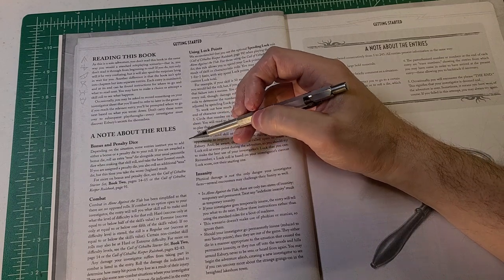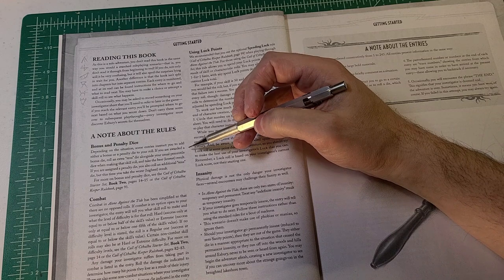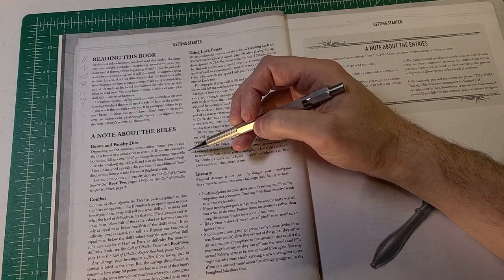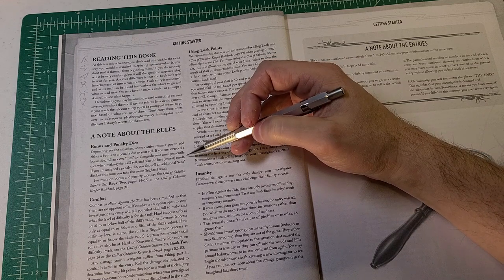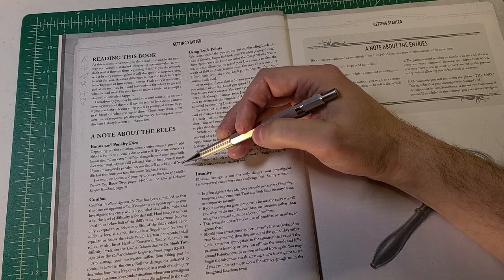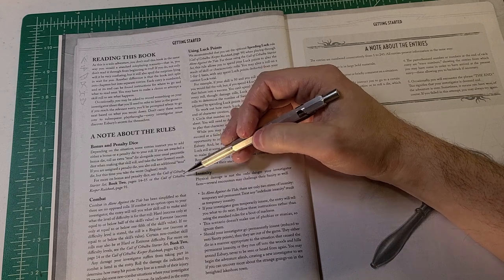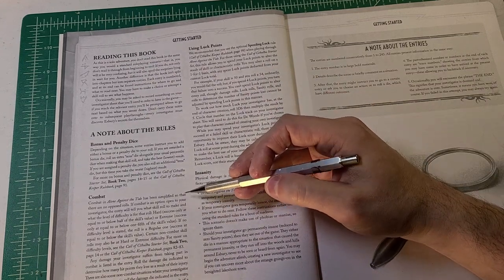A note about bonus and penalty dice: depending on the situation, some entries instruct you to add either a bonus or penalty die to your roll. With a bonus die, roll an extra tens die and take the best (lowest) result. With a penalty die, you also roll an additional tens die but take the worst (highest) result. For more information on bonus and penalty dice, check the rules.